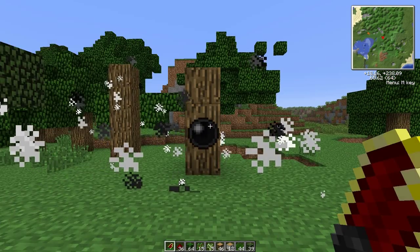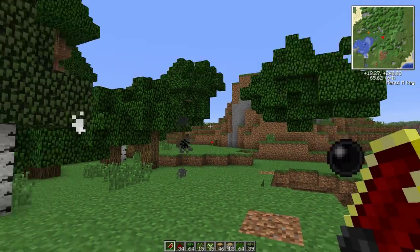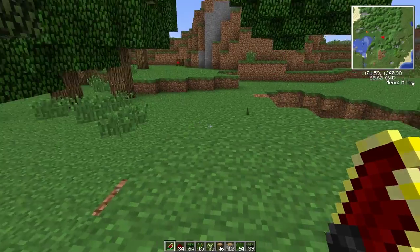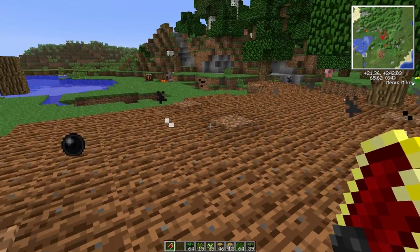You can use it by right-clicking on leaves to only get the leaves, or you can right-click on the wood to only get the wood. You can right-click on the ground as if you're using it like a hoe, and it makes a whole bunch of ugly dirt.